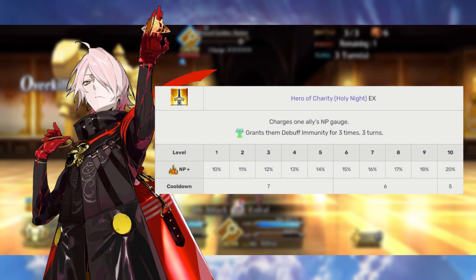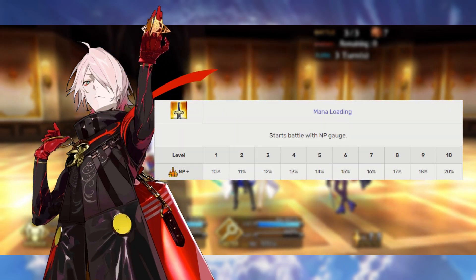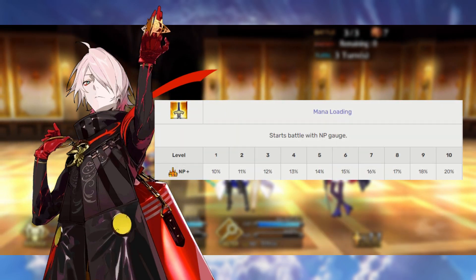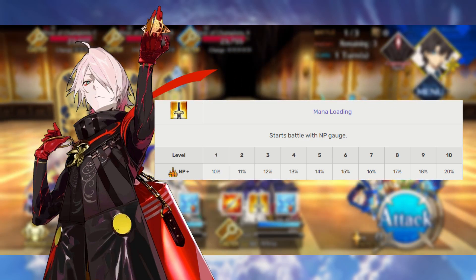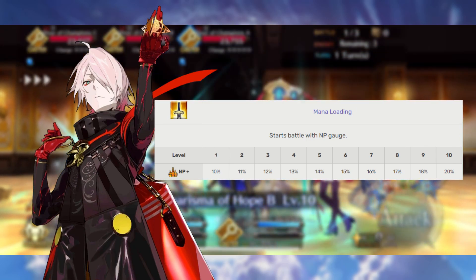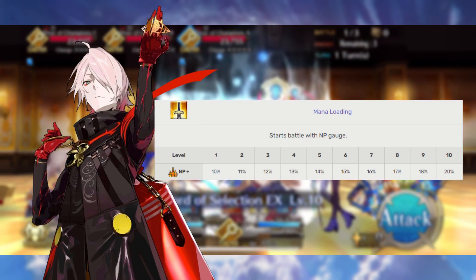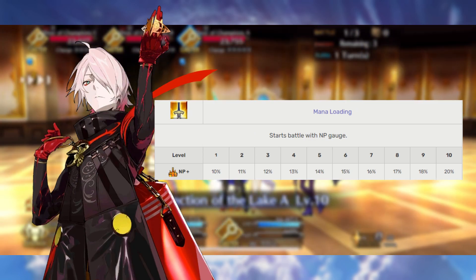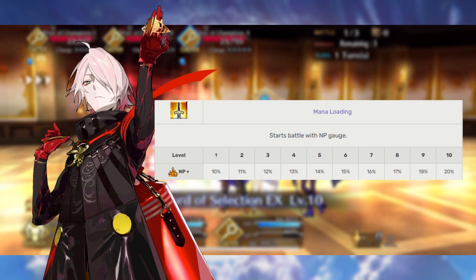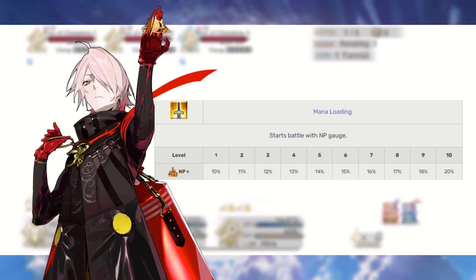Reduce any margin of error when it comes to Karna being able to use his Noble Phantasm. When it comes to Karna's append skills, we're going to go with Load Magical Energy. A starting 10–20% is good on just about any servant in the game, and if you combine that with a maxed out third skill, that's a 40% Noble Phantasm charge you can get right away. Considering the influx of Craft Essences with 60% Noble Phantasm charge — or even 50% with a little boost from an ally — odds are you can turn-one Noble Phantasm with Karna fairly easily with some investment.